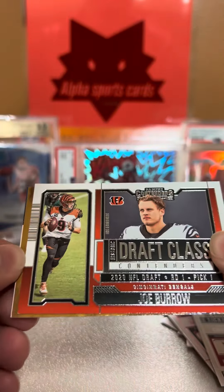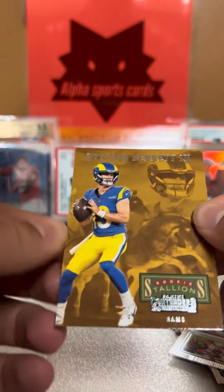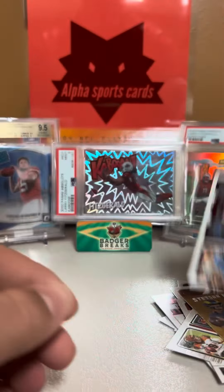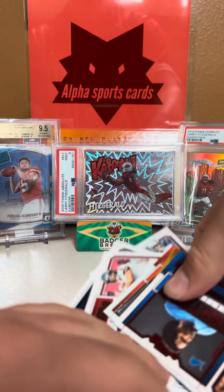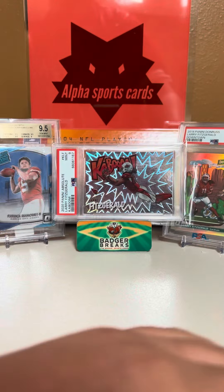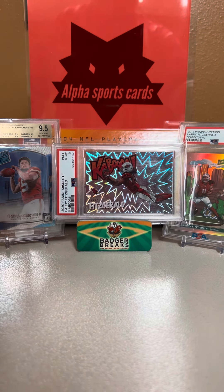Draft class Joey B, and then we have a Stetson Bennett for our only rookie in this pack, and then a red Billy Sims. So not the greatest pack. We only got one whole rookie in that whole thing, and that was only a Stetson Bennett. So I would not advise buying those.